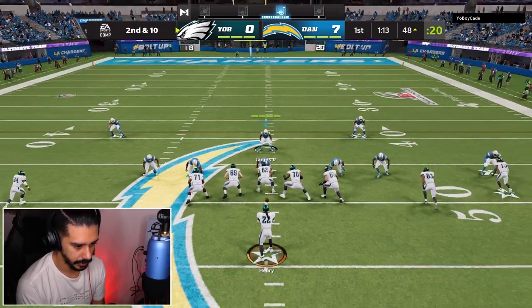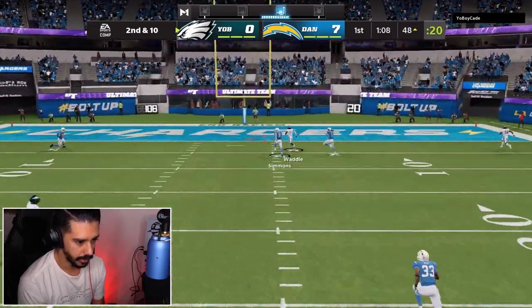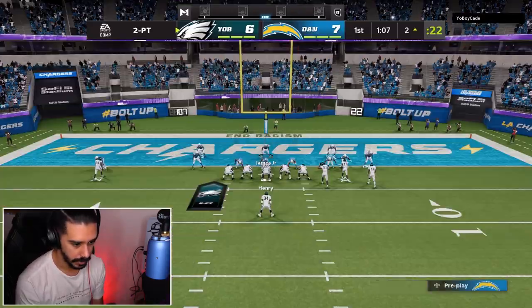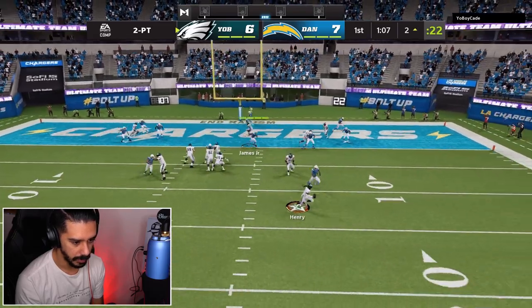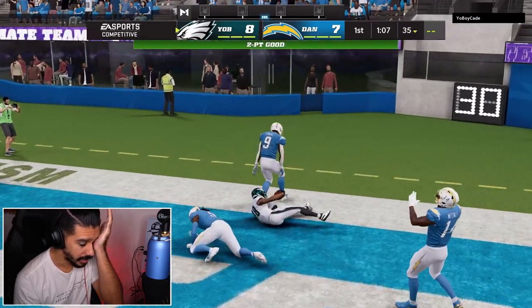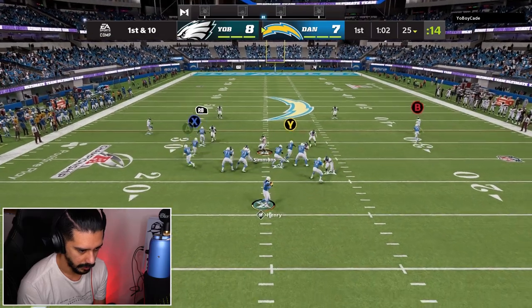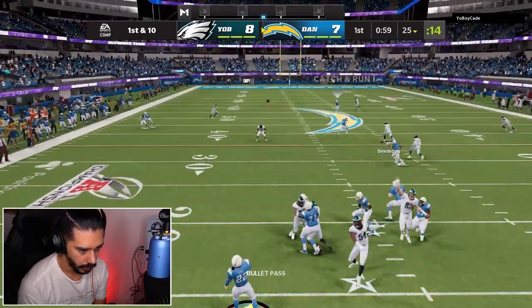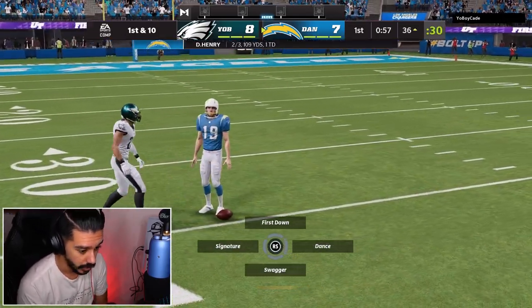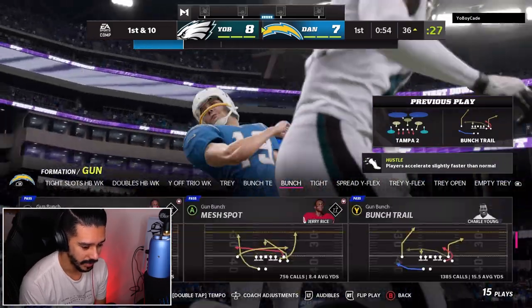He's in cover two — we have Allworth, let's go baby! He holds onto it. I didn't think that was going to be that close of a throw, but luckily we hold onto it after that hit stick. That was kind of crazy. He held onto that without a catching ability. He's in cover three right now — we have a tight end here. An aggressive catch down to the 15.